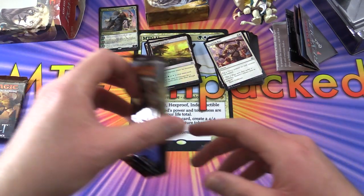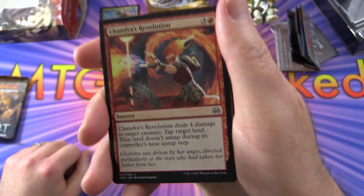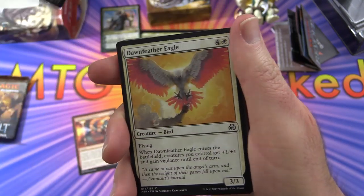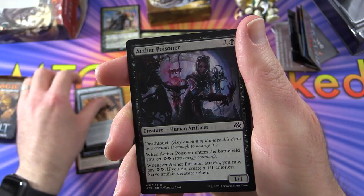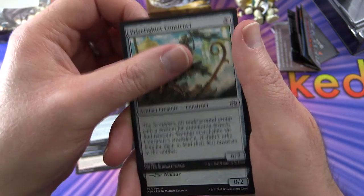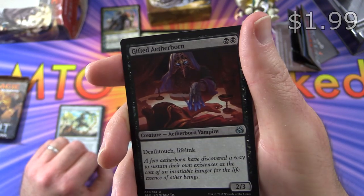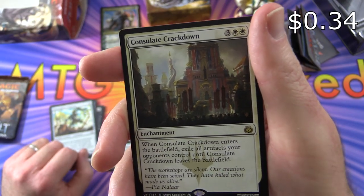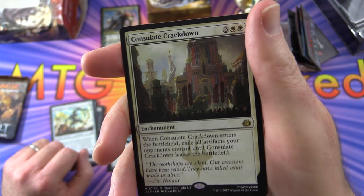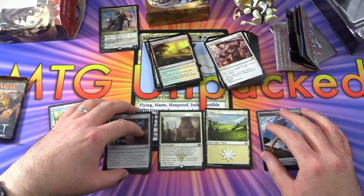Let's dig into the first pack. Fingers crossed for those Inventions — haven't found any in a good long while. We have Chandra's Revolution, Metallic Rebuke, Dawnfeather Eagle, Lifecraft Cavalry, Nightmarker Aeronaut, Weldfast Automaton, Foundry Assembler, Aether Poisoner, Nightmarket Guard, Prizefighter Construct. The uncommon is Ornithopter. The rare is Gifted Aetherborn — a very tasty pull with Deathtouch and Lifelink. We also got Pacification Array and Consulate Crackdown, an enchantment for five: when it enters, exile all artifacts your opponents control until Consulate Crackdown leaves the battlefield. Plus a Plains and a Servo Token — no Invention, alas.